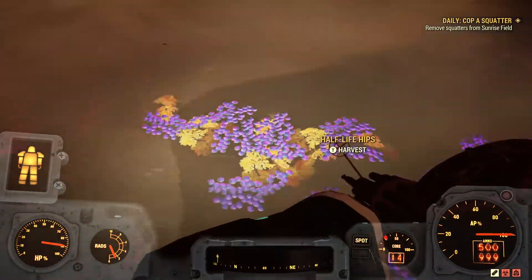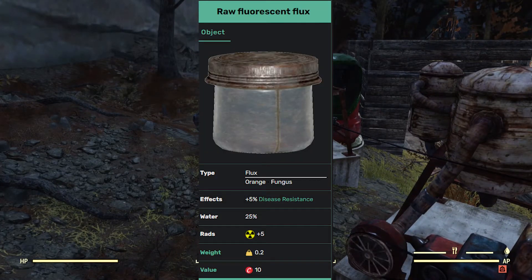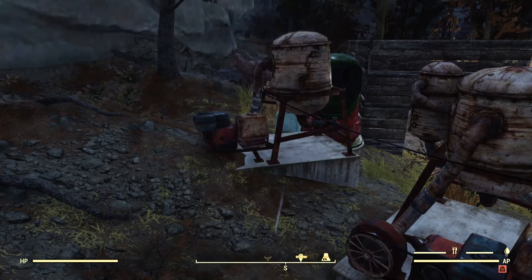In order to form Flux, whenever you harvest these plants you'll obtain unstabilized Flux, also called Raw Flux. It comes in five different forms: Raw Cobalt, Raw Crimson, Raw Violet, Raw Yellow Cake, and Raw Fluorescent. You can look at their colors — it's kind of obvious which is which.